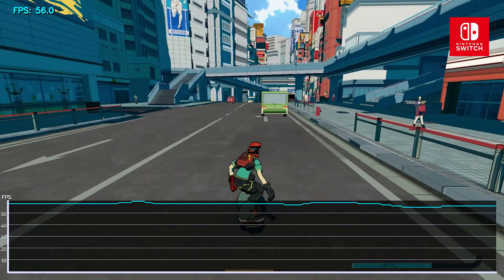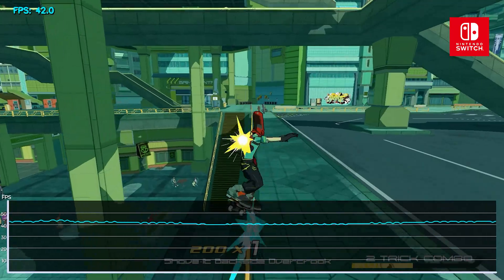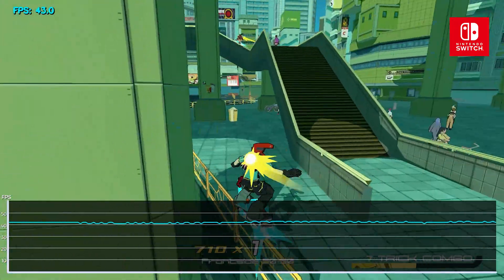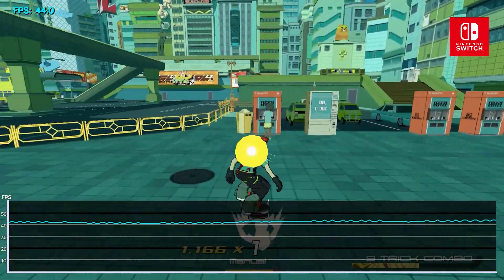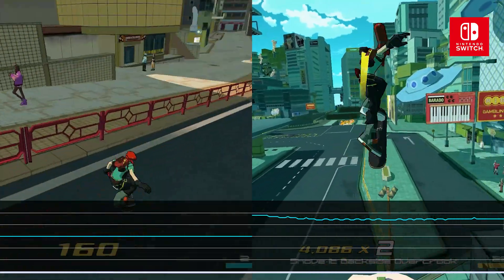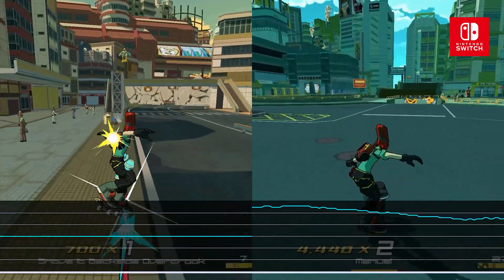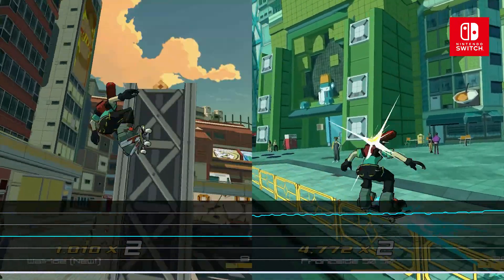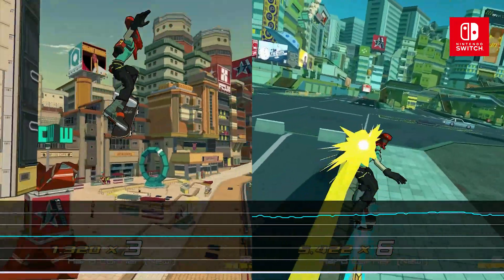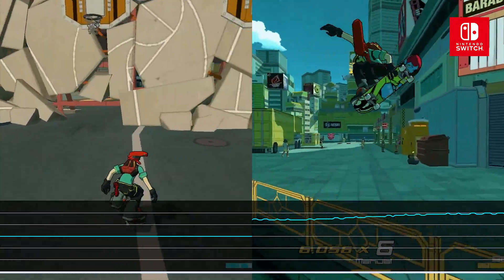Sometimes. To our surprise, Bomb Rush does maintain this target for decent stretches of time, but rest assured it will find its way to the 50s and 40s. Players who plan to go beast mode should expect the frame rate to sit in the 45–50fps range for the most part. I tend to prefer consistent frame rates over unsteady high ones, so my first instinct is to avoid unleashing the beast, but I can imagine some might prefer the opposite. Grinding, wall riding, and hitting tricks at high speed is a thrill at 60fps, and it is always a pleasant surprise to see a new cross-platform Switch game hit that number.